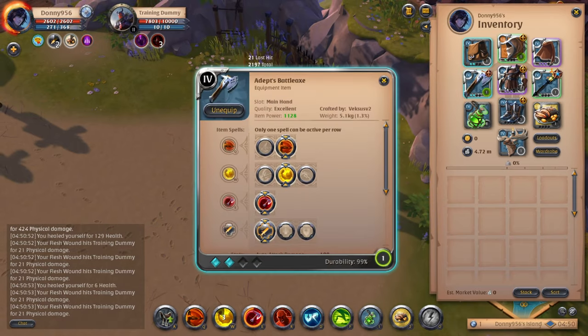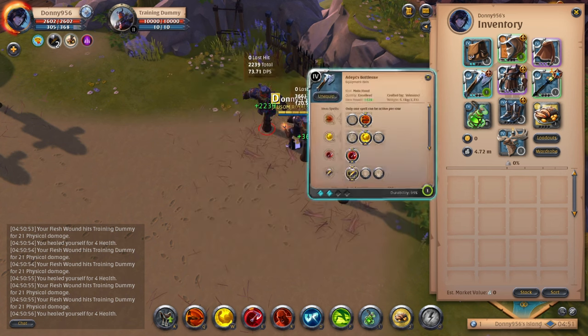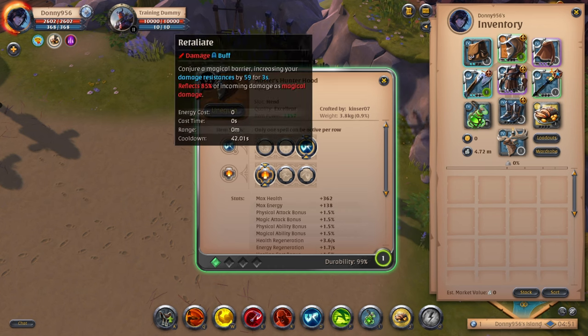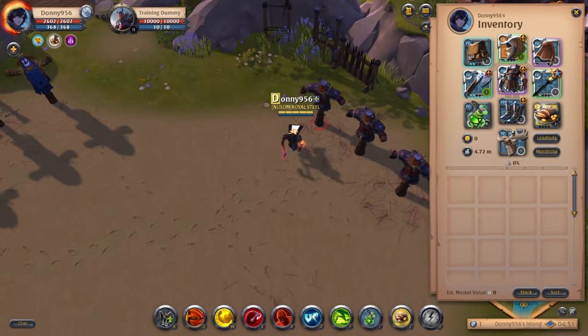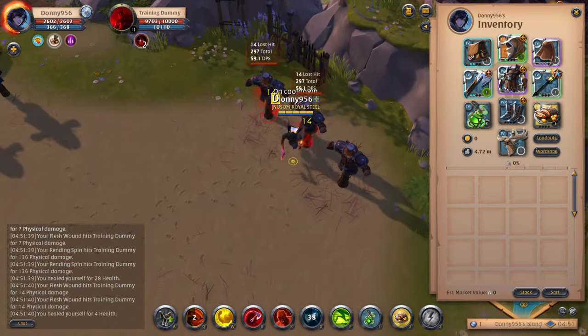For the cheap build helmet, I do recommend the Hunterhood. I'm currently sporting the 6.1, which gives me about tier 7 equivalent, but you don't necessarily need to start with something this expensive. The good thing about this hood is that it is really cheap and good for both PvE and PvP. For the first ability, I'm using Retaliate. Retaliate creates a magic barrier around you, increasing your resistances by 59 for 3 seconds and reflecting 85% of incoming damage as magical damage. I definitely recommend timing this properly — either when an enemy jumps on you and does all their burst, or if you see a fire mage loading up a big fireball, you want to pop that at the right time.